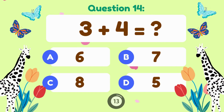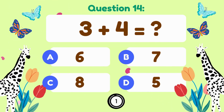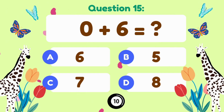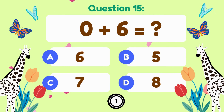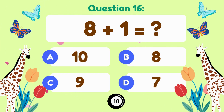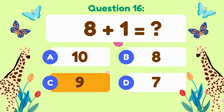3 plus 4 equals — 3 plus 4 is equal to 7. 0 plus 6 equals — 0 plus 6 is equal to 6. 8 plus 1 equals — 8 plus 1 is equal to 9.